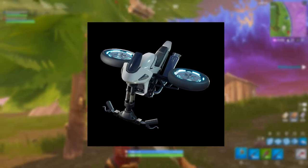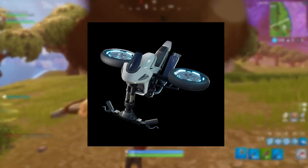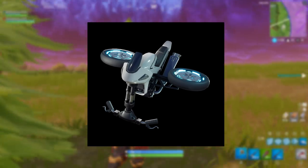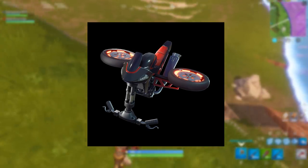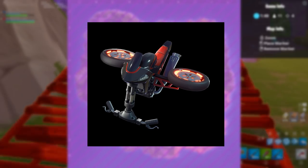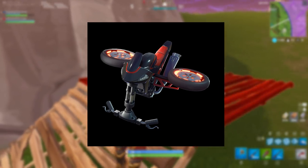We also have the female variant glider called the White Squall, which is obviously to go with the Whiteout and Overtaker characters. The previous one is actually a back bling for the Burnout characters — or a glider. Anyway, both look really cool.